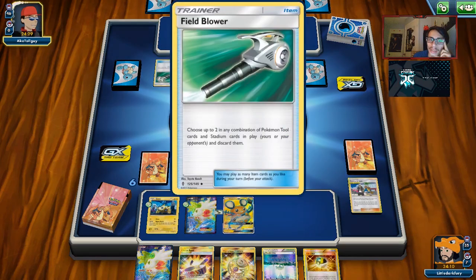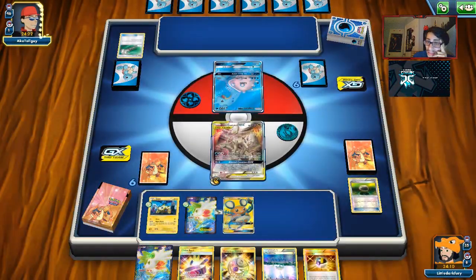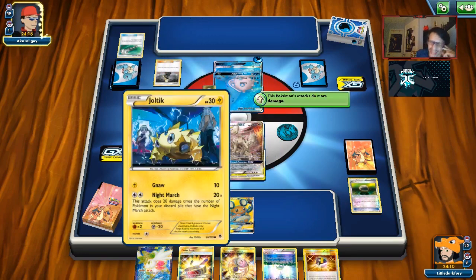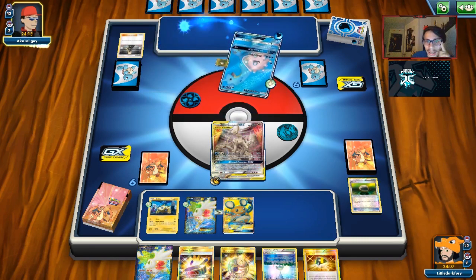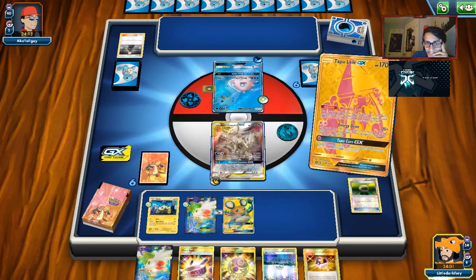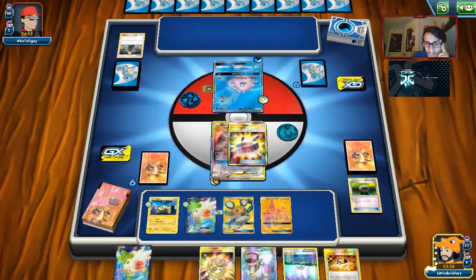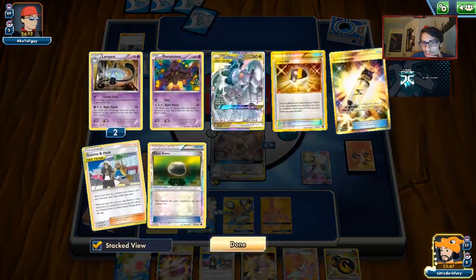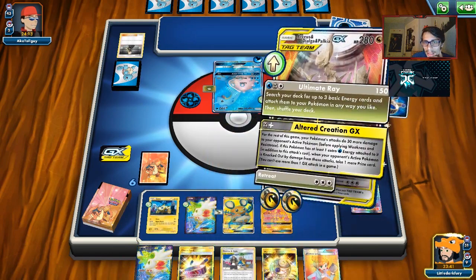I knew they were playing Field Blower — they do have it in their hand. This is why I didn't like drawing that other Float Stone. But it's fine — they remove it off the active but I'll keep it on the Shaman so I can Sky Return at some point. There's a Cynthia. I really hope they're not playing Enhanced Hammer. We draw Lele, get an N, and we have Guzma. We can probably just Choice Band and attack Ultimate Ray. We'll end them, and we'll Altered Creation next turn.